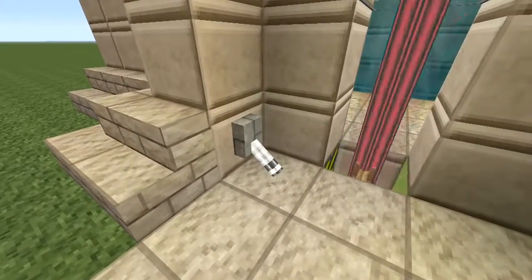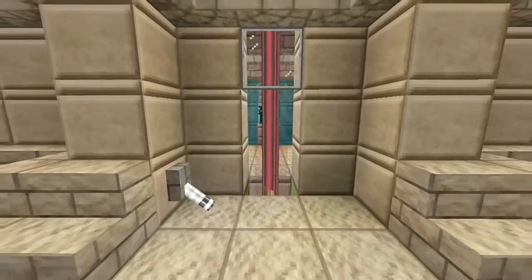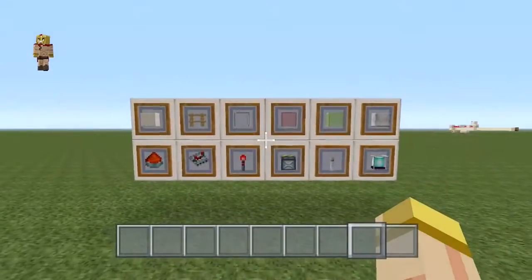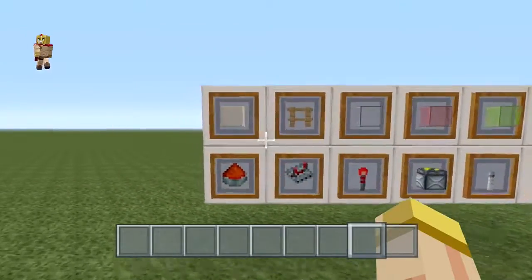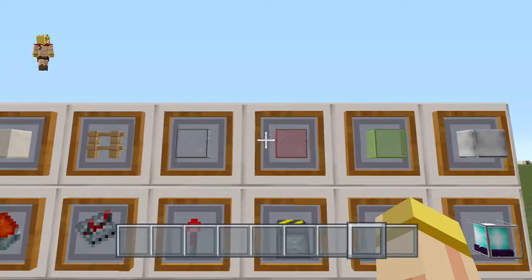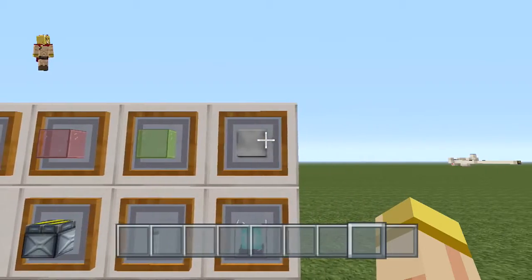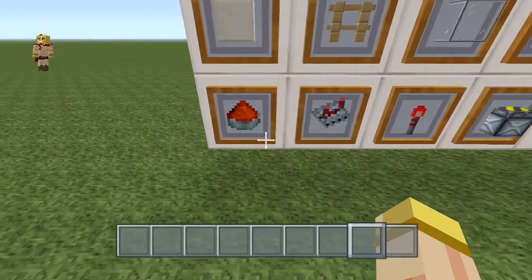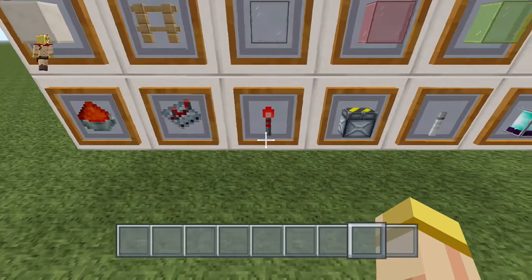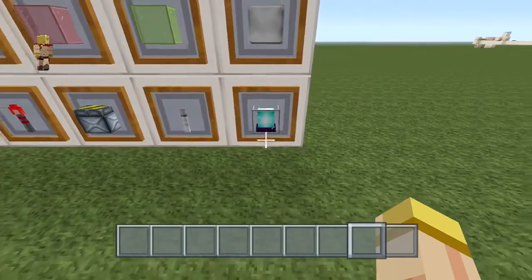It really gives that kind of futuristic look to it. So these are the basic materials we're going to use for this build. You will be needing a block of your choice, some fence, glass of your color of choice, nine iron blocks, redstone dust, a repeater, redstone torch, regular pistons, a lever, and of course your beacon.